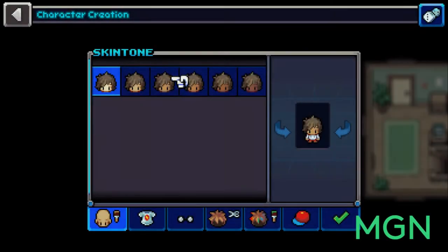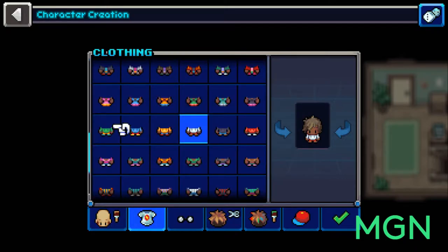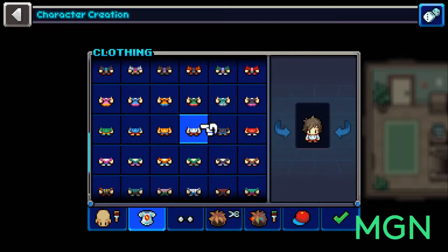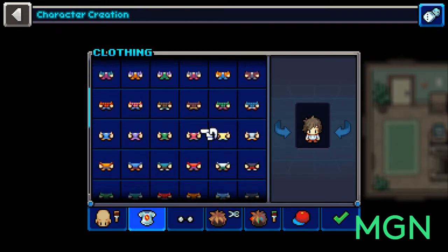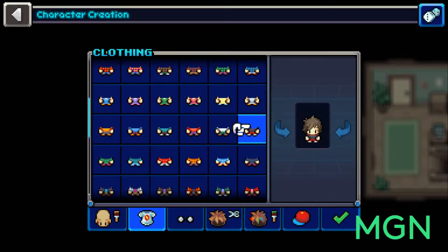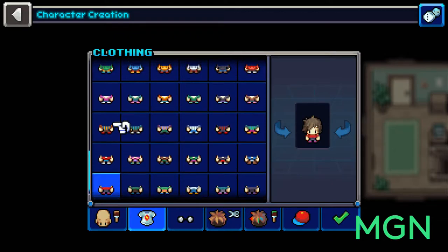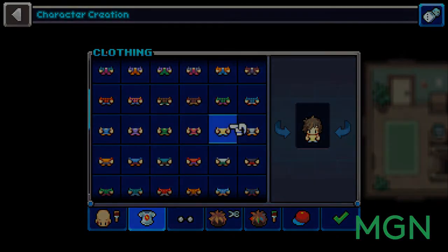Fights are not the simple 'I'm stronger than you, therefore I win.' There's actual strategy, planning and depth involved. The art style is very reminiscent of Octopath Traveler — the pixelation is intentional and executed in such a way that you feel nostalgic for those classic 90s monster capture games, but done well enough that it doesn't feel dated. Much like Octopath does well, and that's a good comparison in Coromon's favor.